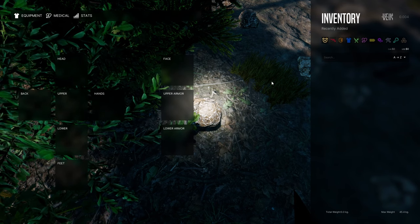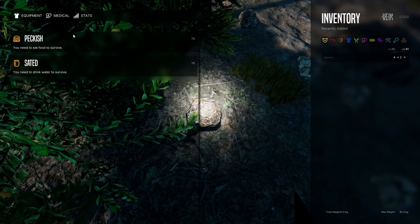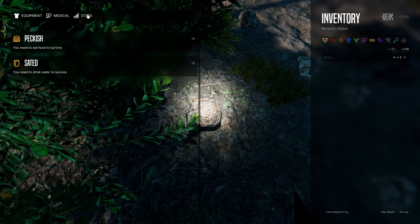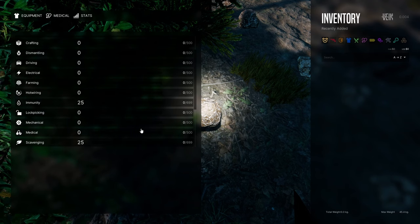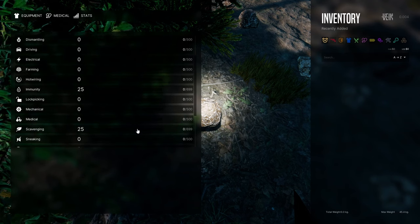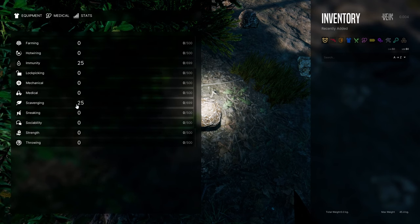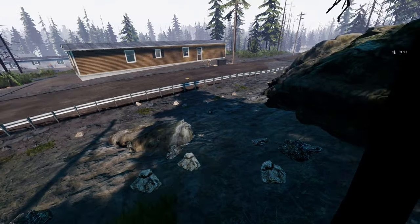Recently added — absolutely nothing. My equipment: medical, food, water. I need to eat food and drink water to survive. I'm at one percent. I chose agility. I'm immune but apparently not to peanuts, the sun, or milk-based foods. I put points into scavenging — like Lucky Lura.